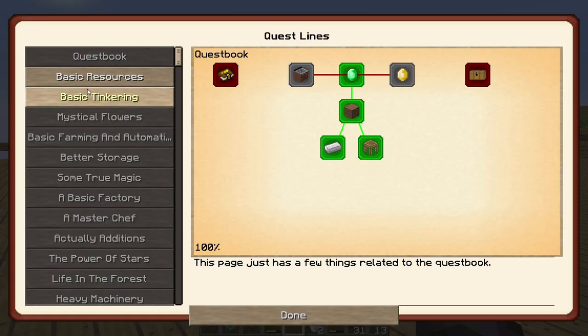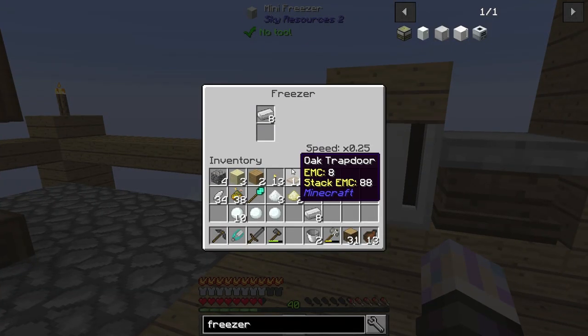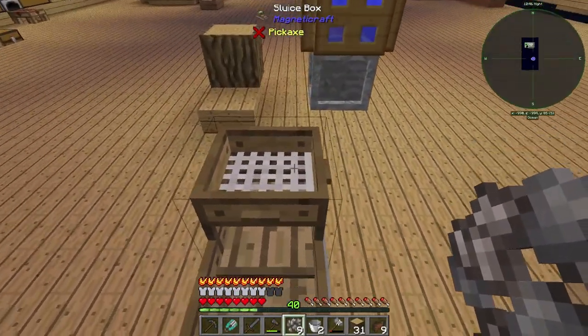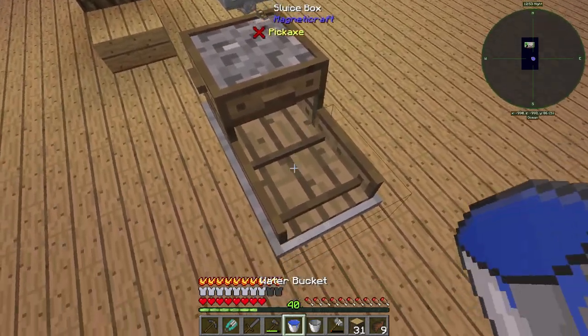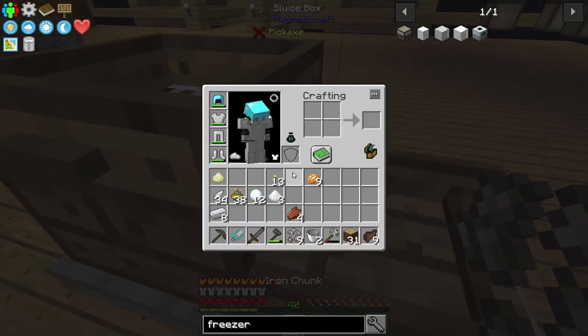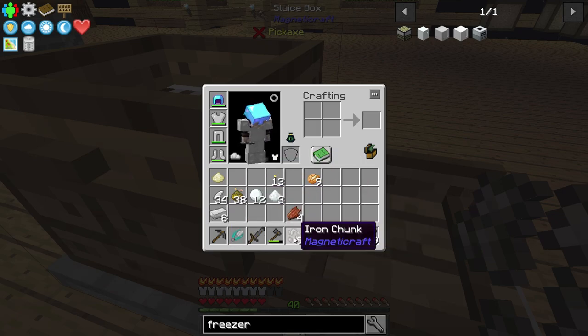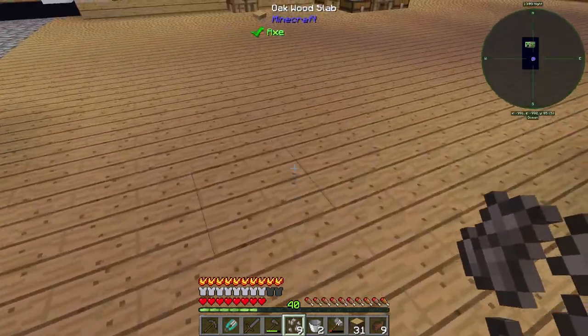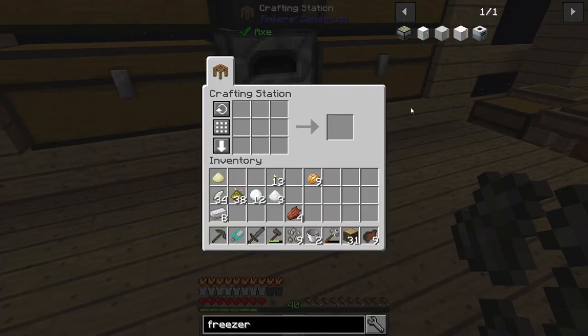Let's go to quest book, Basic Resources, and get into redstone. To make redstone for machines and redstone mechanisms you're going to need 880 HU, which is the iron casing — which means I'm going to need more iron. We've finally got some iron ore. We're going to throw that in the sluice box with water. Still a new mechanic to me — bam, a whole bunch of stuff. You do get some free stuff — nickel's not easy to get usually, and we got 9 iron out of this. Not a bad deal.